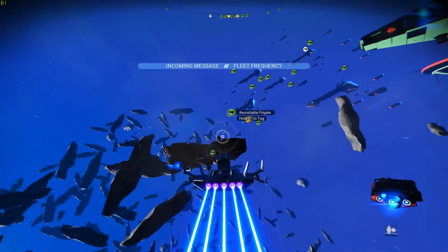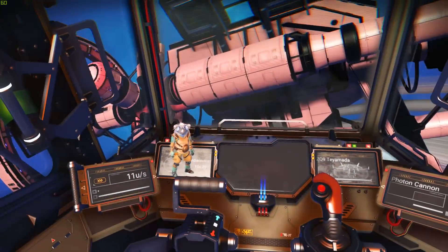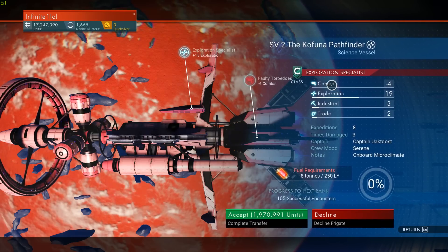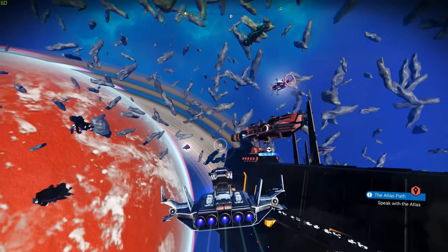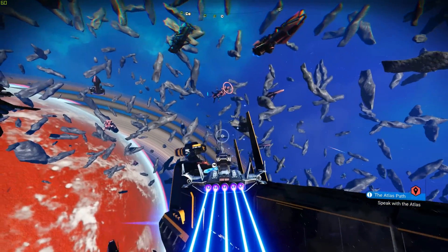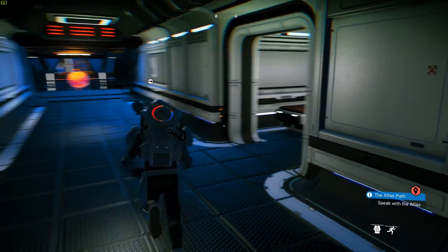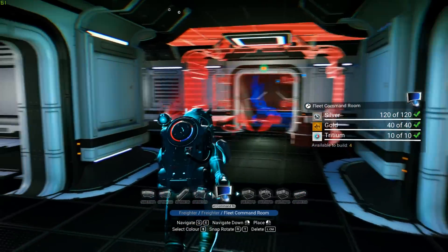What I recommend is to get a balanced fleet. Don't always go for random frigates — try to have a balanced number that excel in certain areas. Every now and then, after purchasing a few, check where you are lacking. If you're lacking in combat, exploration, industrial, or trade, buy the ones you are missing. After doing all of that, you should start seeing the frigates you purchased coming near your freighter, and that's when you can start sending them into multiple expeditions.